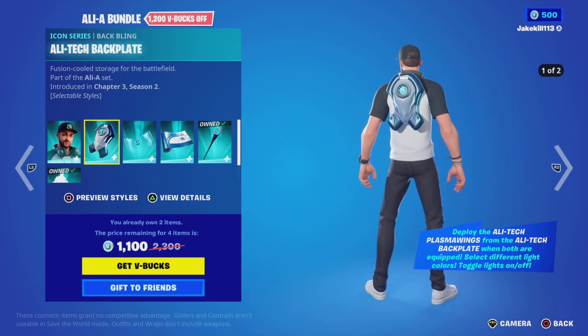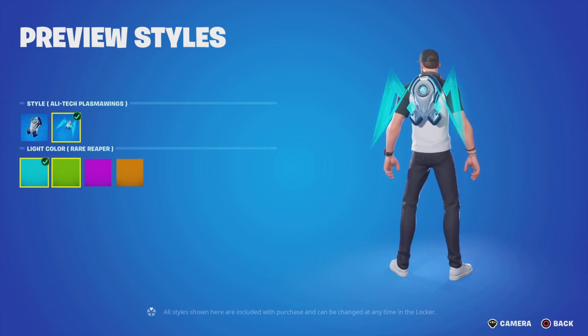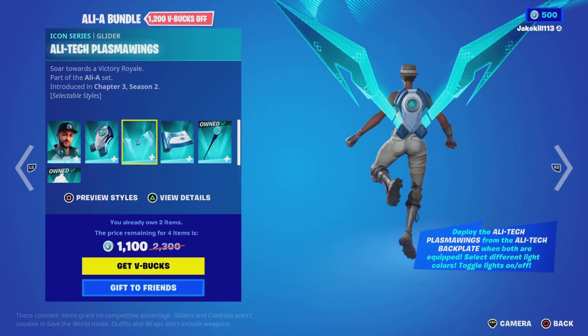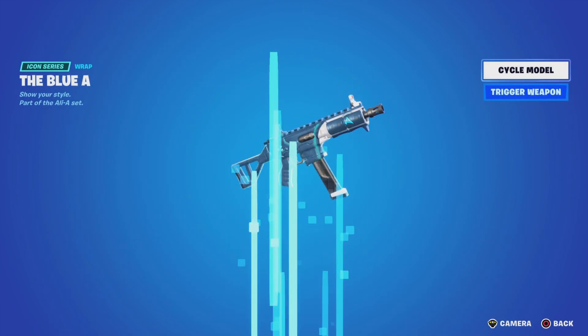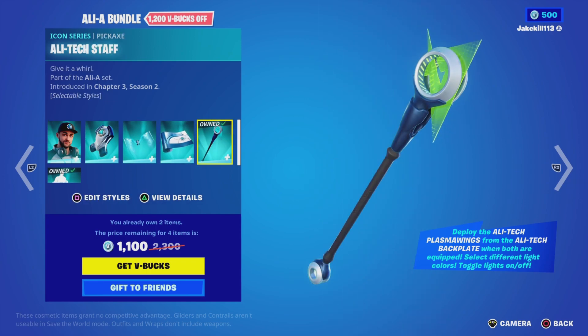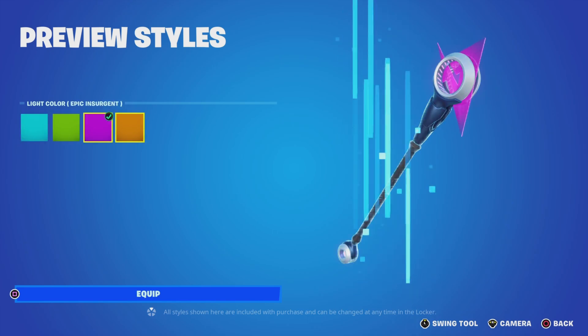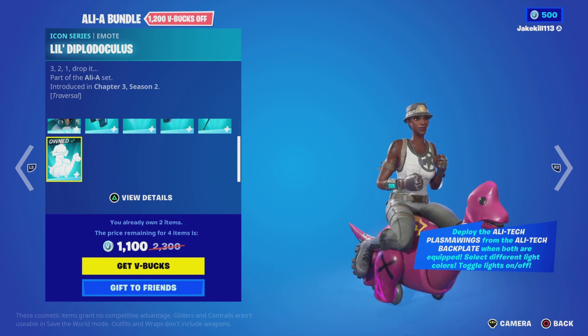They've got the Alia Tick backplate — I think we all get the same cosmetics. There's the Foam Slider, the Altic Pass Wings, the Blue wrap, and the Alia stuff with the styles — Blue, Green, Purple, and Orange.